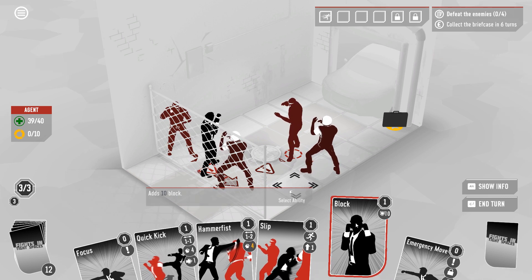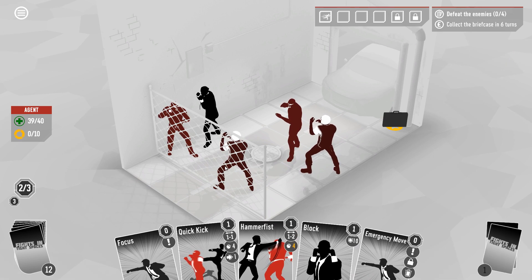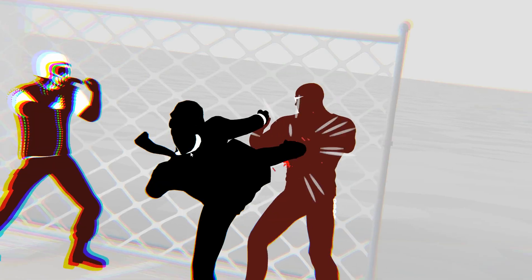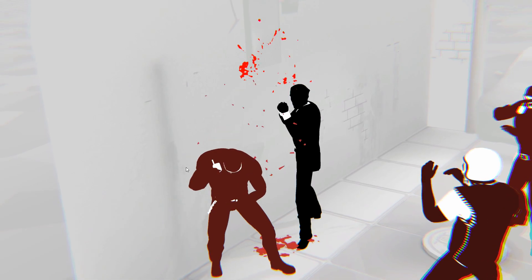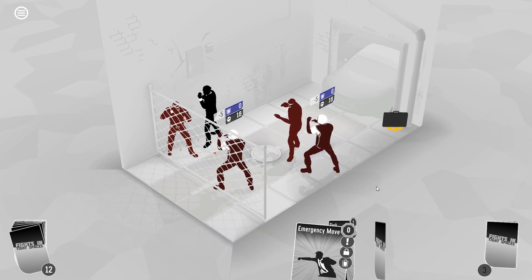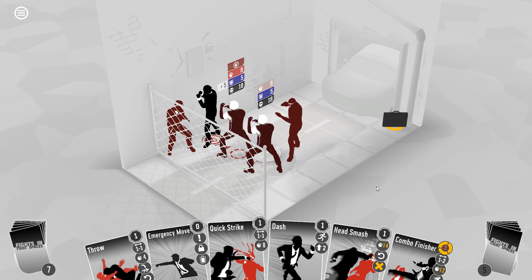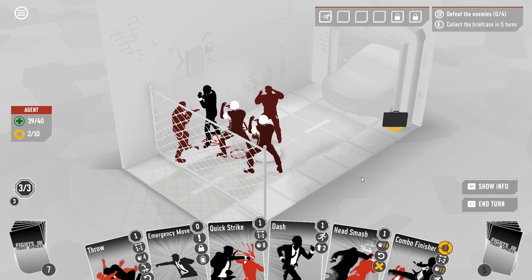We don't have a very exciting set of actions available this turn. We'll just slip to here and give this guy what for — get some decent damage out of the push there. Focus is a little bit superfluous in this situation. Their block falls off at the end of the turn, same as it works for us. We are now cornered in a pretty awkward way.